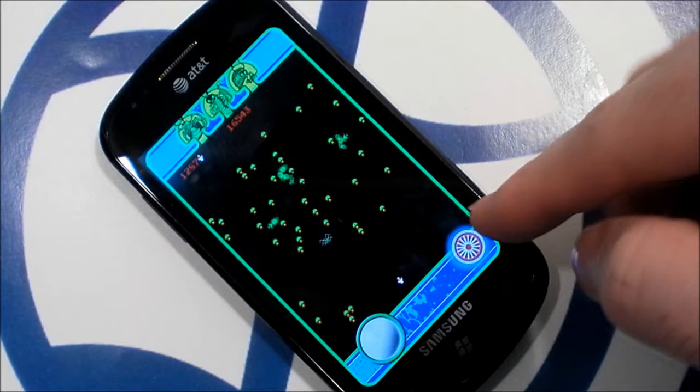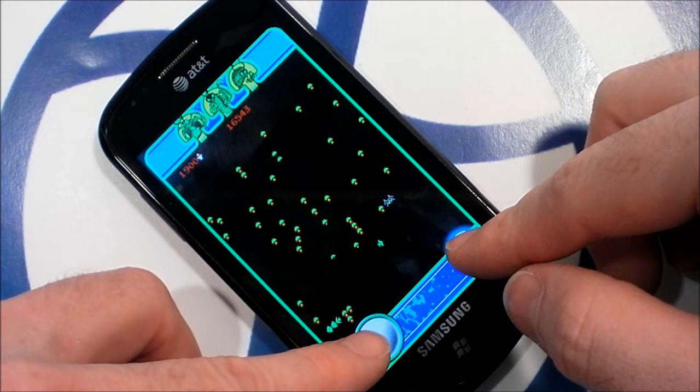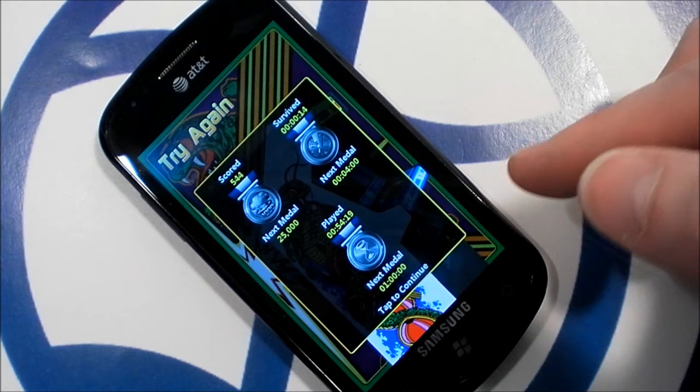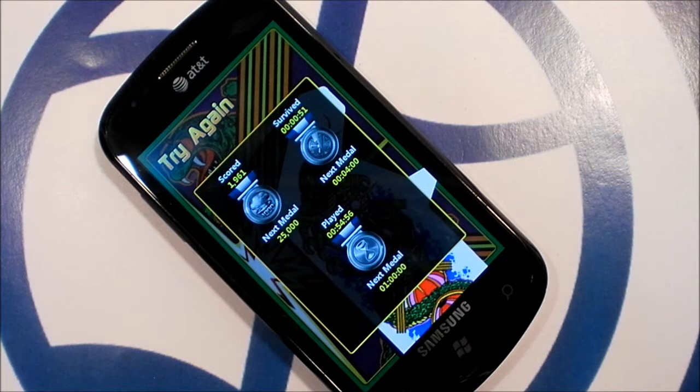Also, you have to be careful not to hit the home or search buttons. It's a hard game. When the game ends, you may receive some medals based on your performance. The three kinds of medals are score, survival, and playtime. Playtime is cumulative, but score and survival are judged from an individual credit. Getting the gold in those two categories will be tough.